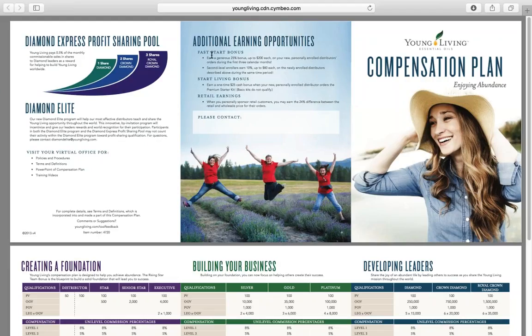Quickly, I want to touch base on a couple other bonuses. We're going to go kind of quick through this first one here to the left: Diamond Express. Like it says, this is a simple bonus. Once you hit one of the diamond ranks, it's another share-type bonus. If you're a diamond, you get one share; crown diamond, you get two shares; royal crown diamond, you get three shares. This is simply an extra bonus that you get just for being one of those ranks.